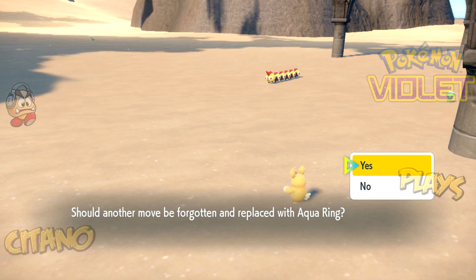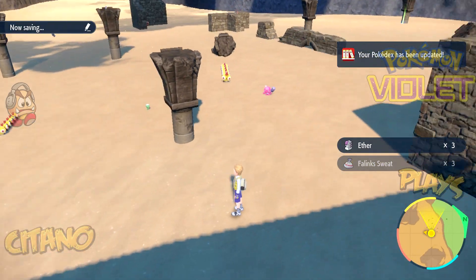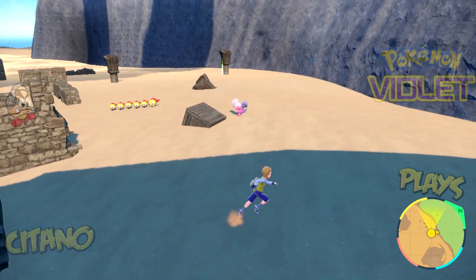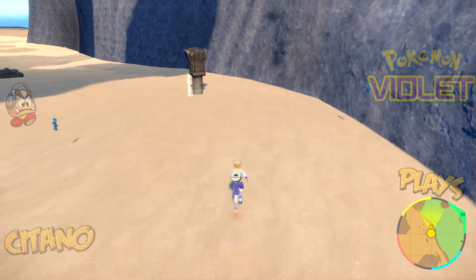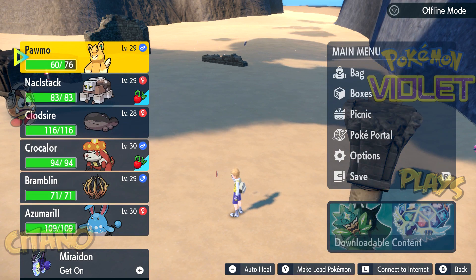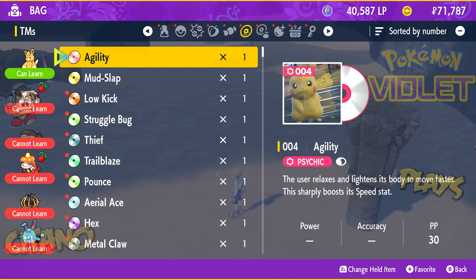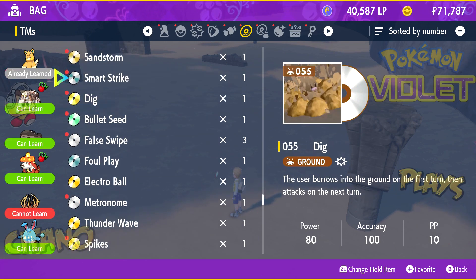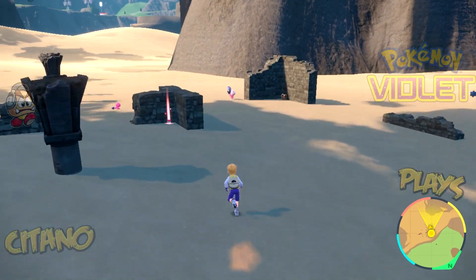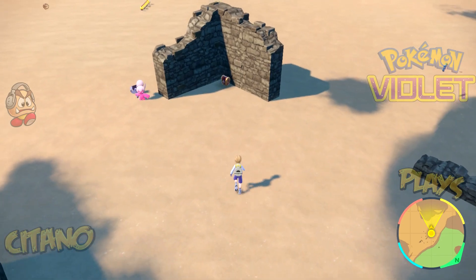We find Aqua Ring — a move that restores HP every turn like a regen. It's okay but not a big favorite. We also find a Rare Candy, a very nice item that gives a Pokémon a level-up. I advise saving it for later because as you go higher in levels, the EXP needed to level up increases and the value of the Rare Candy grows accordingly. We also spot a flashing TM in the distance — always go and grab those because you can craft more copies of them afterwards.